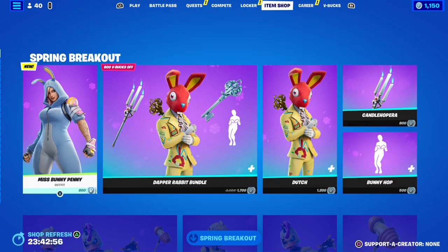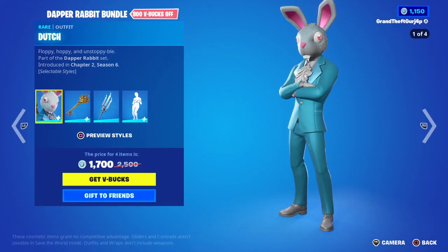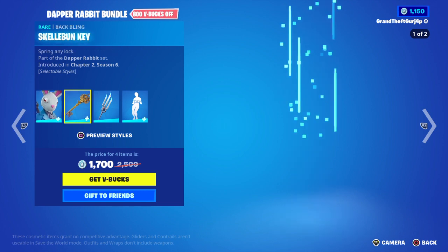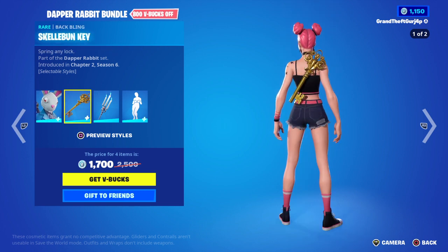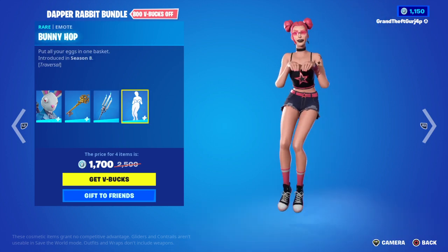Quacka Firing, Shepley — besides the back wings. Last of all, we have Miss Bunny Penny — the Dapper Rabbit bundle — with Dutch, Skull, Button Key, Candle, O'Paira, and Bunny Hop.